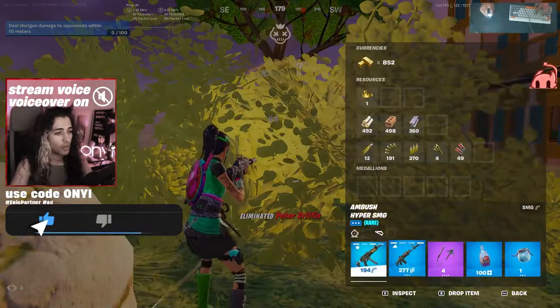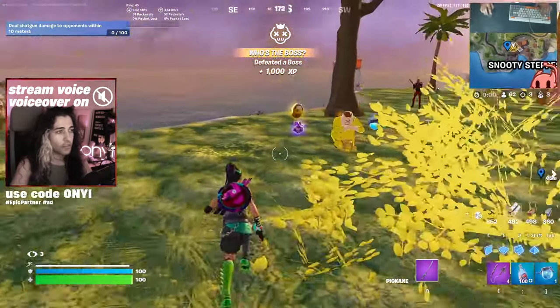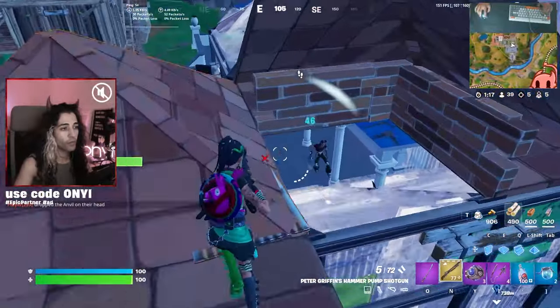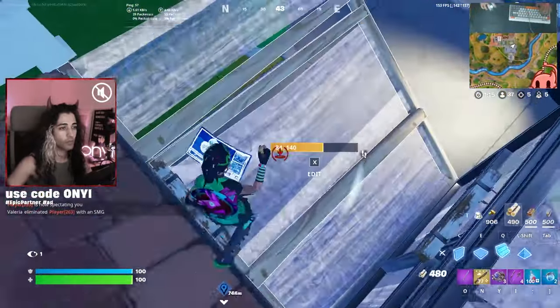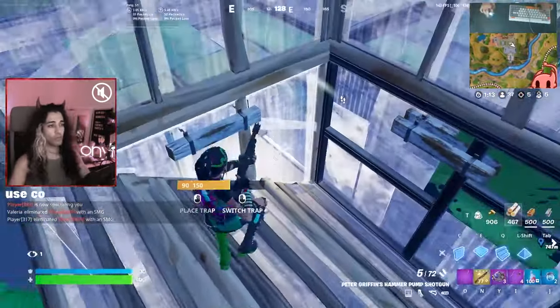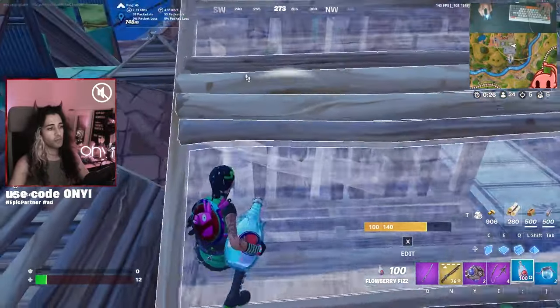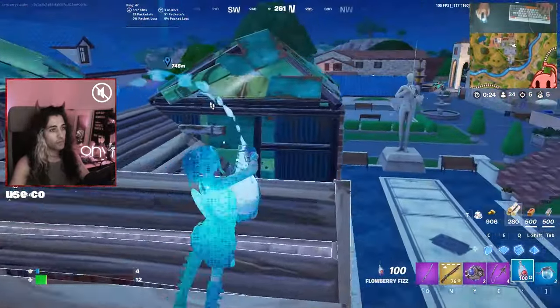So game number one here, we're doing pretty well. We had three kills when I took out Peter Griffin to drop all other weapons and now pick up only the Mythic Hammer Pump Shotgun. When rolling into Fencing Fields here, I did have some false confidence, however, because I had five kills. My builds were okay, but I haven't played build mode in a long time. I play a lot of zero builds, so I wasn't great at box fighting.